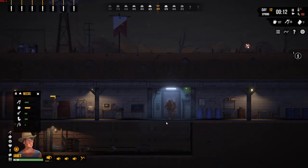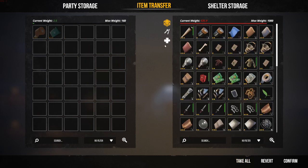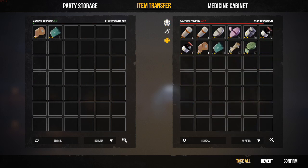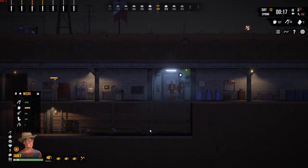You'll get a couple of expeditions' use out of them. Our guys are back. We'll do take all — go to the medical tab and take all. So they've come back from their expedition. Lovely. We've got a load more stuff to recycle, so that's great.